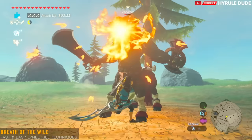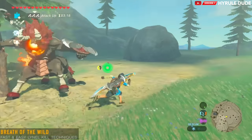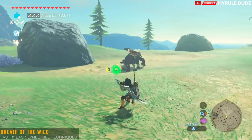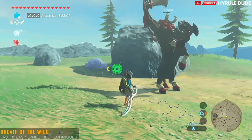When he does this fire attack, I just try to stay close to the Lynel and circle around him because it's practically a safe zone. You do have to dodge when he comes to charge you. One final fury attack took this Lynel down.